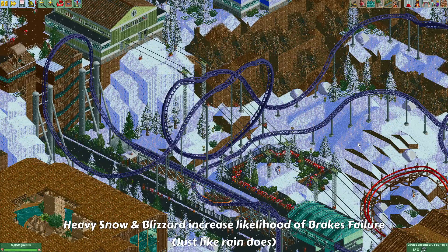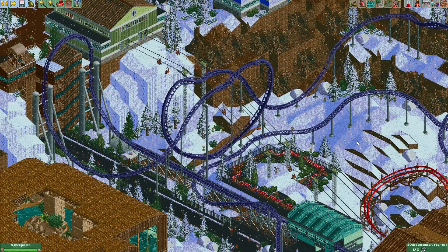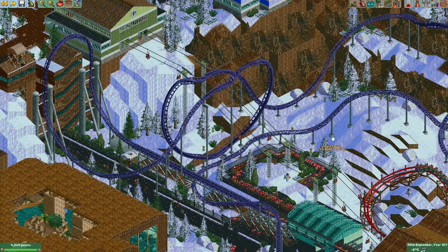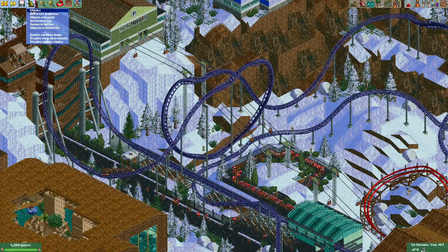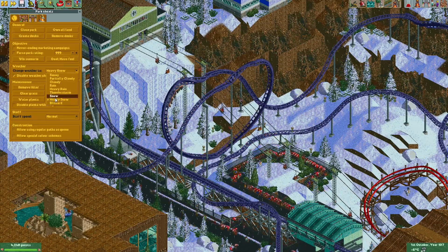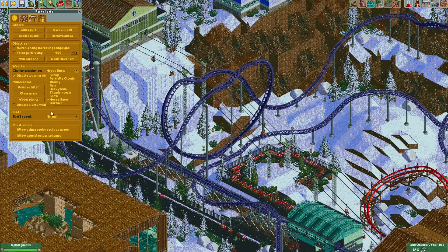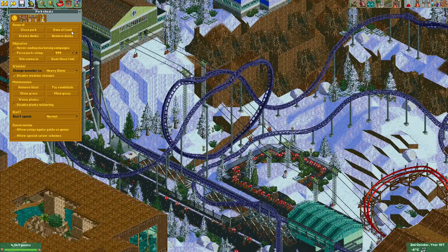You may not know this, but if it's raining in the game and a ride has a breakdown, there's actually a larger chance for it to be a brake failure — probably the failure you do not want to see. In OpenRCT2, more weather types were added, such as heavy snow and blizzard, which for now can only be set through cheats. What they've done now is that if the weather is set to heavy snow or blizzard, the chance for a brake failure is also increased, just like when it is raining.